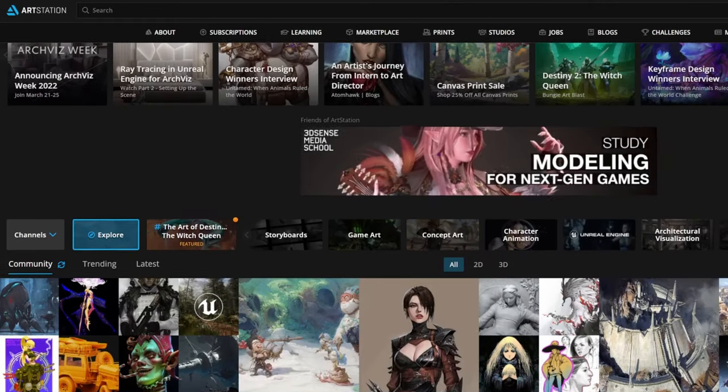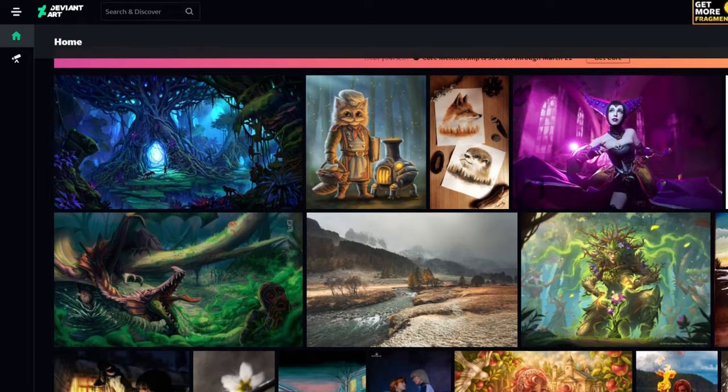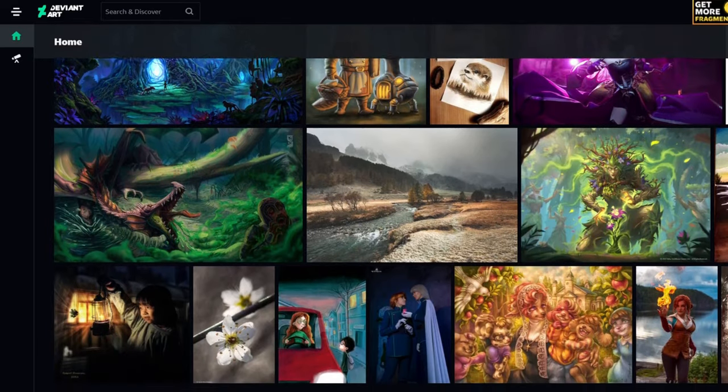I usually end up finding people on ArtStation or DeviantArt. Every now and then you can shout out on Twitter or a Discord channel, but I mostly find people on one of those two sites. I contact them, see if they're interested, and how much they cost — that depends on a lot of factors. How much experience do they have, where do they live, because if somebody lives in a country where a hundred dollars is a lot of money, you can get good art for less than if you hire somebody from the United States.